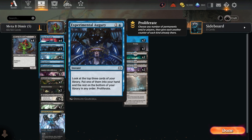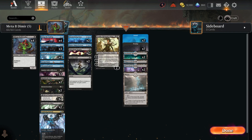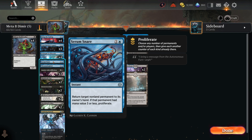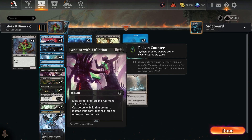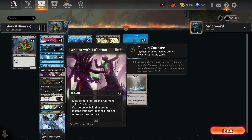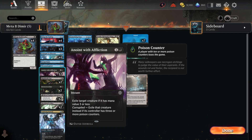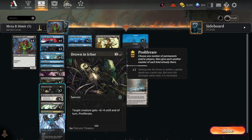For proliferate enablers: Experimental Augury lets you look at your top three cards then proliferate. Prologue to Phyresis is really good because it gets that poison counter you might need early if your creatures are getting killed. Serum Snare returns a target non-land permanent and lets you proliferate — better than Fading Hope for this deck. Anoint with Affliction exiles a target creature if it's power three or less, or if the opponent has three or more poison counters — really strong for two mana.